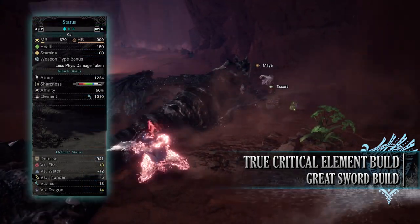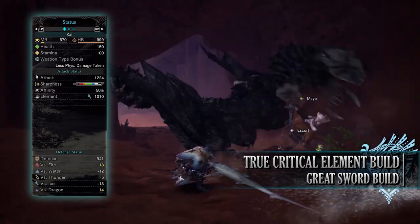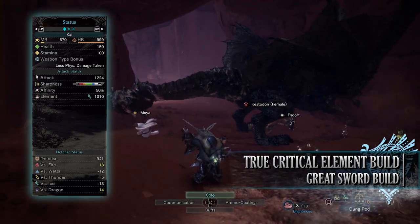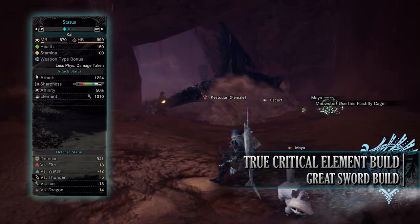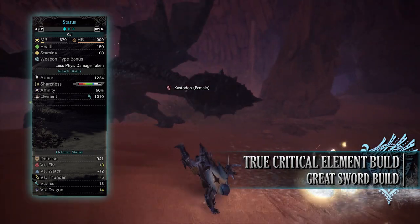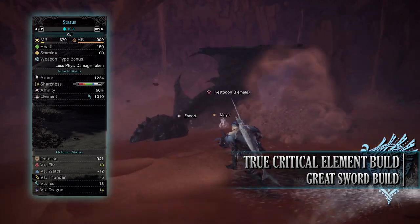If you've done what I've done here, you should have a build with 150 health and 100 stamina — which will be 200 health and 150 stamina when on a hunt taking all relevant consumables. You'll have an attack of 1224 with White Sharpness, 50% base affinity — which can easily be 100% when attacking tenderized monster weak points. You'll have an elemental ice rating of 1010, with a strong defense of 941 that is strong against fire and dragon but unfortunately weak to the other elements.